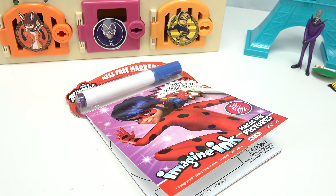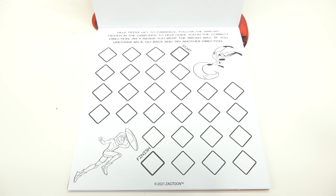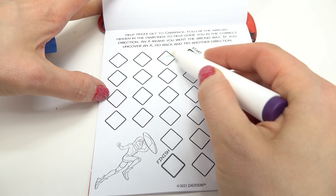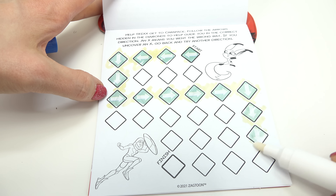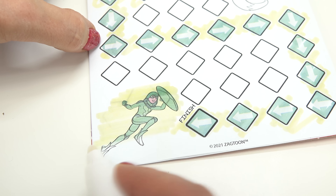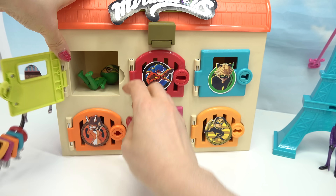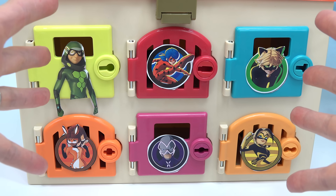Looks like we have an activity book. Let's find Carapace. Trix needs to get to Carapace, so we need to follow the hidden arrows. Here is our start — let's get going. We haven't uncovered any X's yet, which is good. We're almost done to the finish line. Now let's go ahead and reveal all his colors. We've finished our activity — let's see if we can open up Carapace's door. You're free! Finally, we have one superhero out, but we need all of them to defeat Hawk Moth.